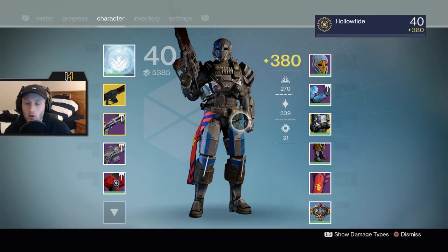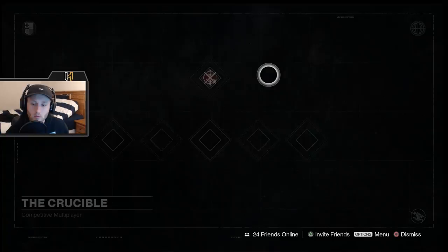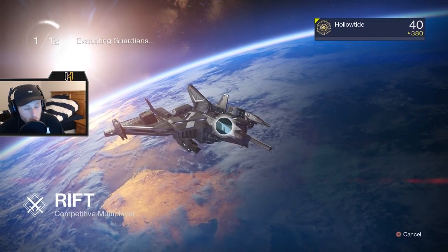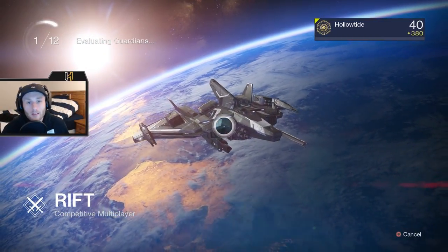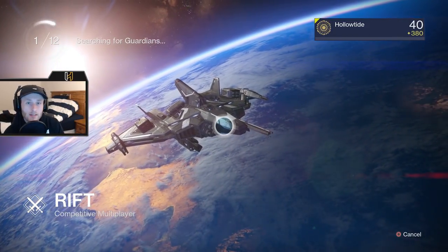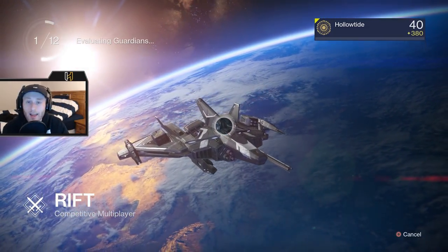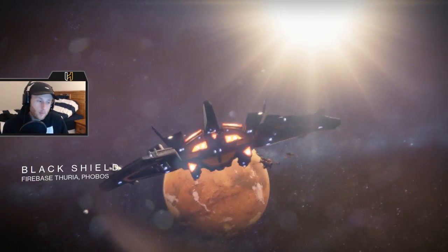Another cool thing is the flavor text says Vanguard policy urges guardians to destroy this weapon on sight. I remember there was more flavor text that said it's a guardian killer, but that's not there anymore. Anyway, we're gonna take it into the Crucible and play Rift as always, because Rift is pretty predictable with spawns. In this meta this gun isn't the greatest, so I'm probably gonna get like 75 assists.